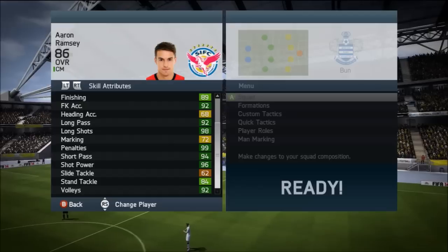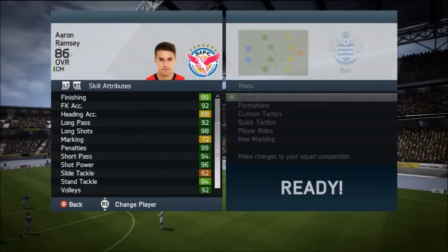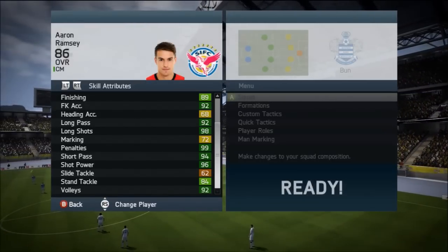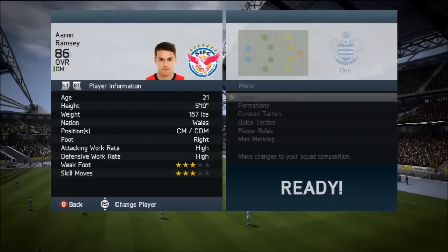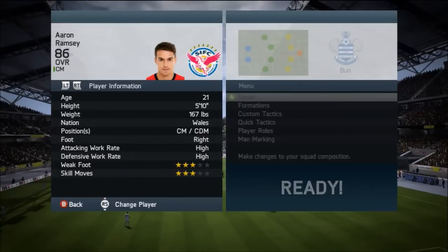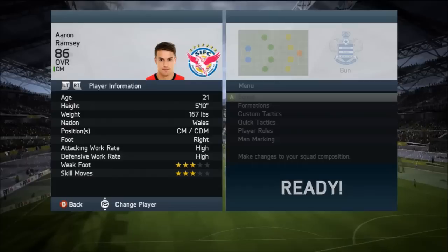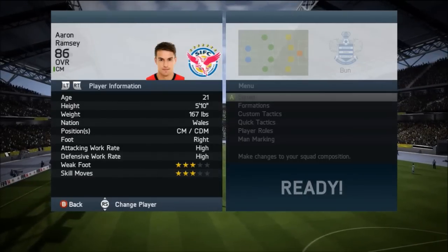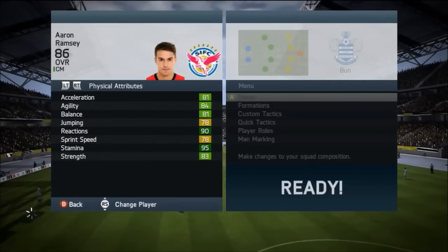He's got 99 penalties and with his shot power being 96, mixing in with the 98 long shots they go really well together, and he's also got a very late dip. Anyone who likes to take long shots will know about the late dip on the shot. In terms of work rates, he does have a high/high work rate — I'd more or less say play him as a center mid because the high/high work rates work really well. He's a very good attacking player and you'll find he will go back and defend very effectively, so utilize that to your advantage.